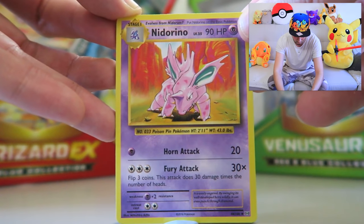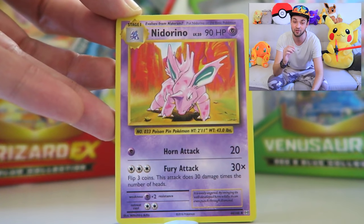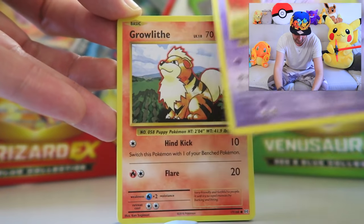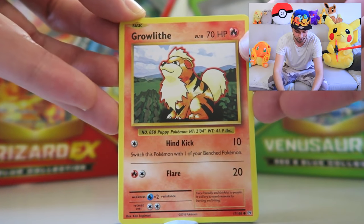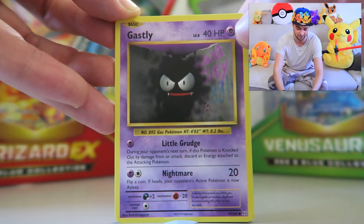We've got ourselves a Nidorino with 90 HP — always such a mean Pokemon. I always loved the Nidoran, Nidorino, and Nidoking evolution line. He looks utterly fantastic. And Arcanine — we have got Growlithe already! Growlithe and Arcanine are two of the ones I really want to pull. The OG cards with the red outer glow look amazing, and it's such a cool character.